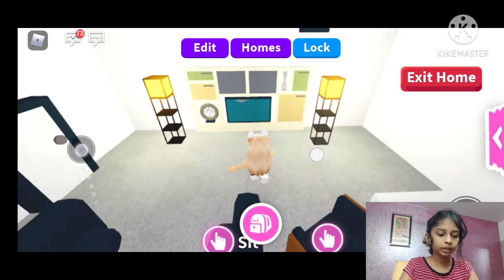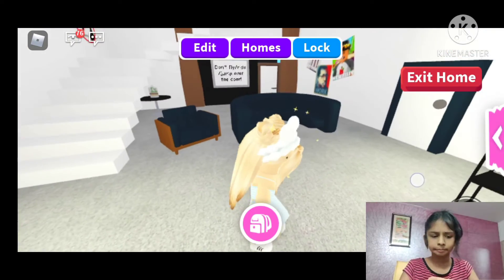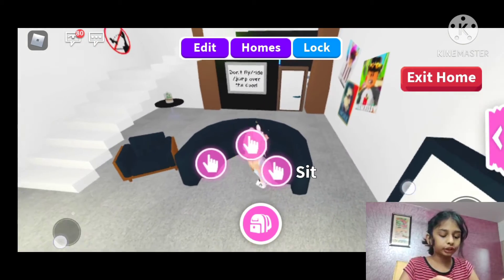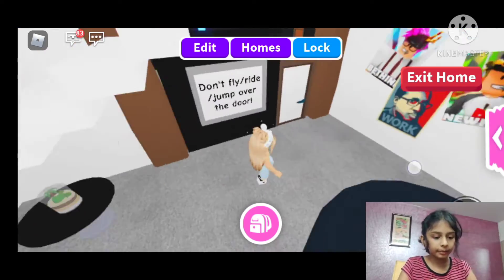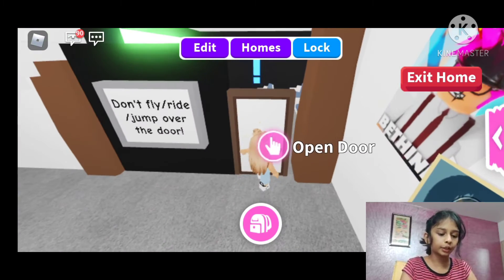This is my living room. It has a cool TV, two lights, three seating spots, one more chair, and one little table right here. And this is my cinema area — I like to use my door, so do not jump over it.